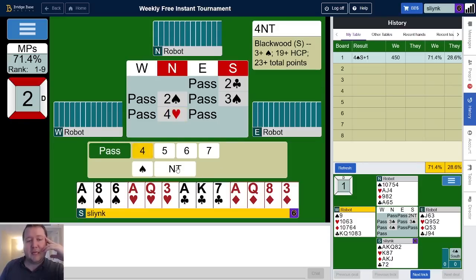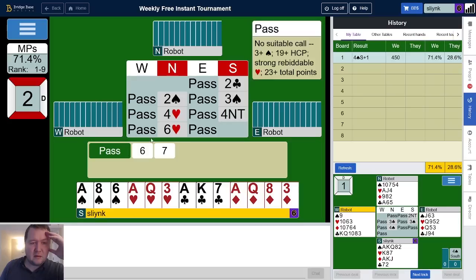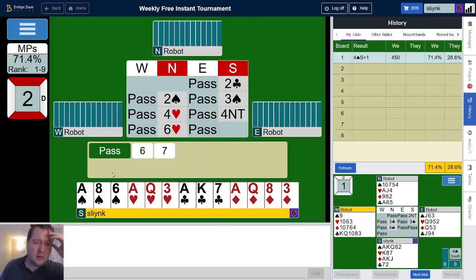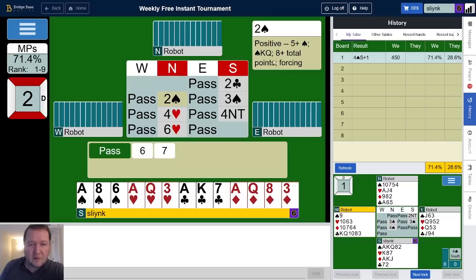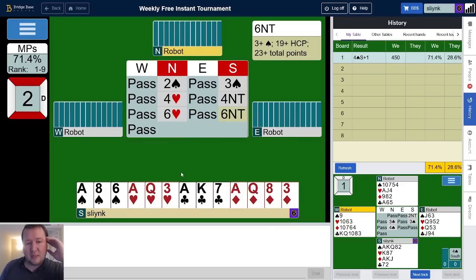The robots do first round controls, so that should actually be a void. Let's bid key card — yep, there's their void and they have one key card. Unfortunately their void didn't really help. We have all the key cards; partner's got king-queen, and with my positive I've got the queen of spades, so king-queen to five spades at least. If I got the king of diamonds that would be a relatively decent shot, but I'm actually thinking of just bidding six no trumps.